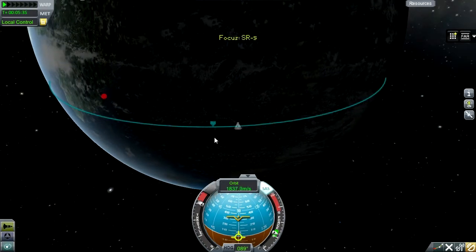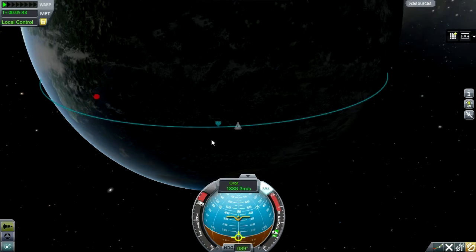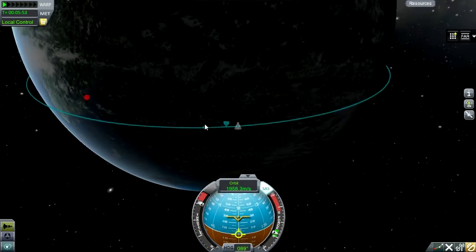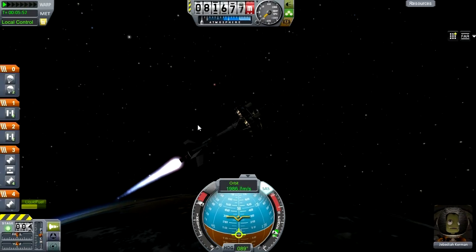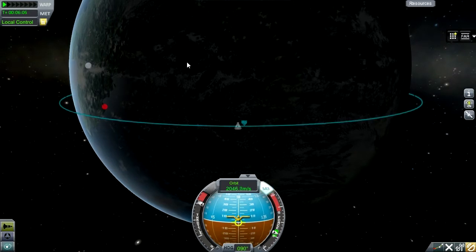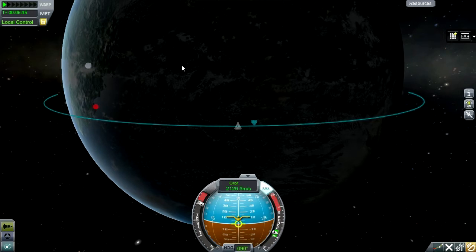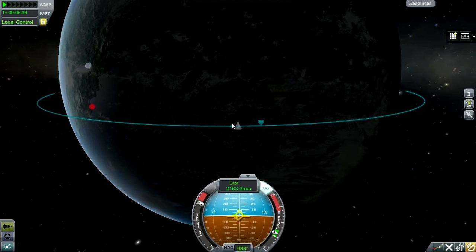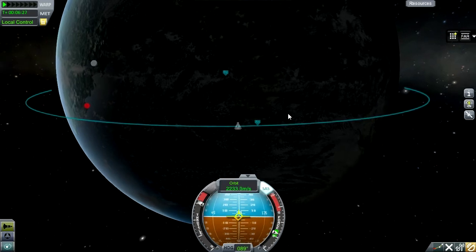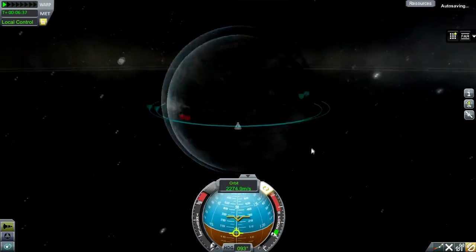The reason we're going and getting all this science is so we can build up a Remote Tech 2 satellite array. You can see that red dot there - that's where the KSC is - but that shows where we can transmit data from. We need a line-of-sight link with satellites to build up a network so we have coverage to send probes out, because we don't want to just send Kerbals everywhere the first time we go somewhere.